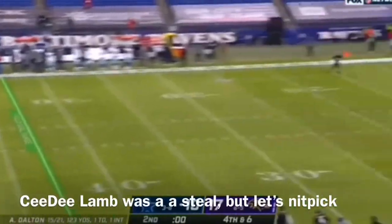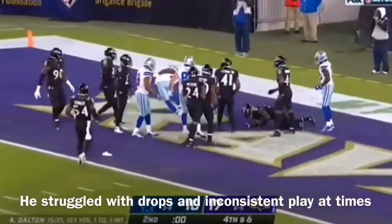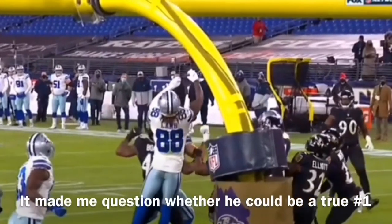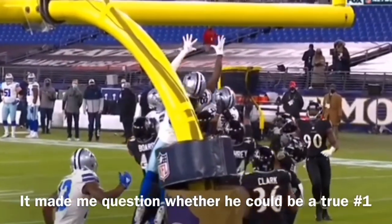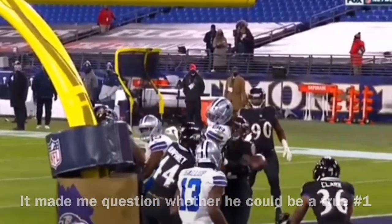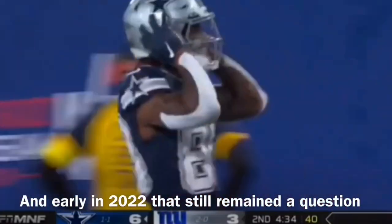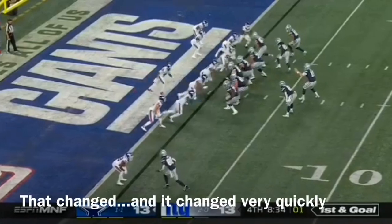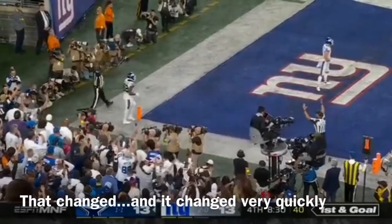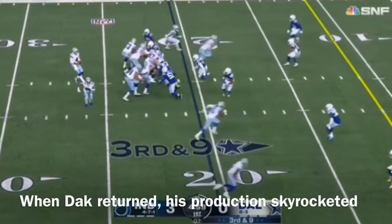Dalton launches into the end zone and it's incomplete — went right through the hands, looked like C.D. Lamb's. Lamb got up there and did not make the catch. Here's one wide open and dropped by C.D. Lamb. Then, in the corner of the end zone, a one-handed try — he got it! Touchdown Lamb!